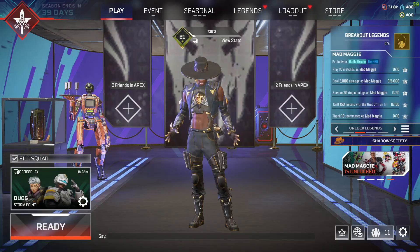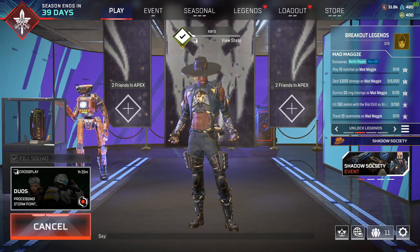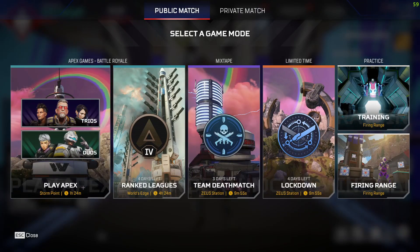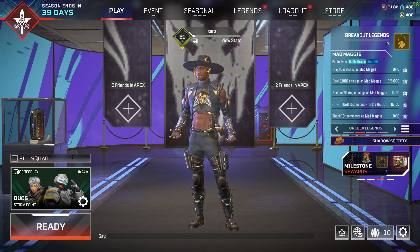If I go over to duos or trios, I can still ready up and play. It's processing and it's starting a game. To play, all you have to do is simply come here, choose a game mode, and then you can play. You also have the option of fill squad or don't fill squad.